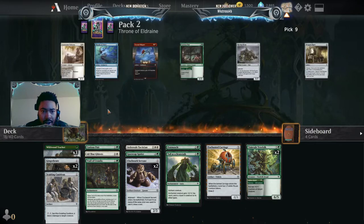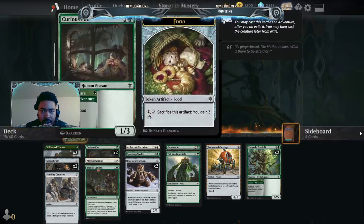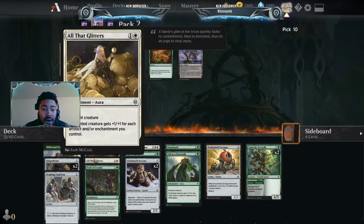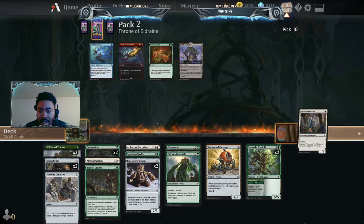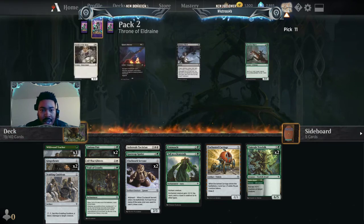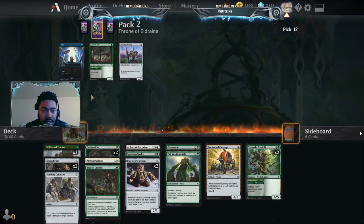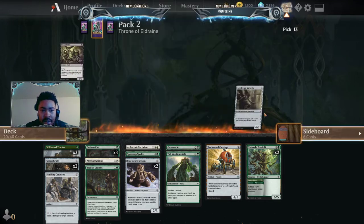Another Tracker is awesome. Another Curious Pair — alright, this deck is really shaping up. All That Glitters by itself just makes everything in the deck — well, all the artifacts — way better. I'm not sure that Beloved Princess gets run, but it's not a bad spell at all. I saw that from the last draft.